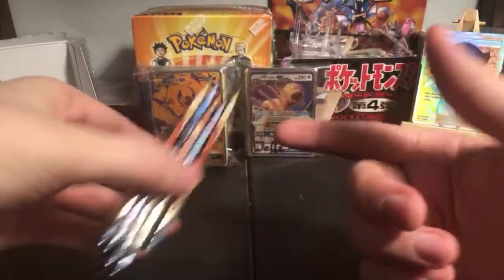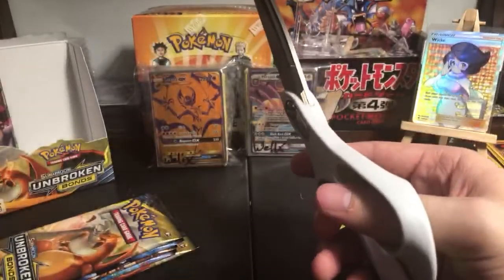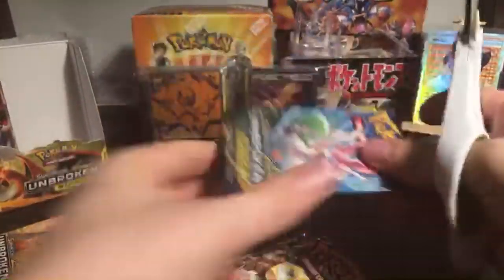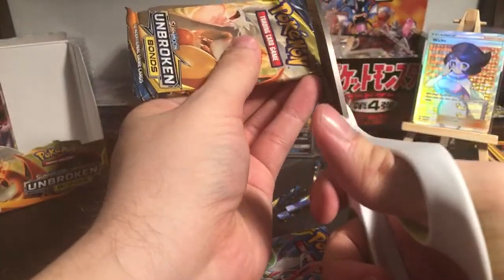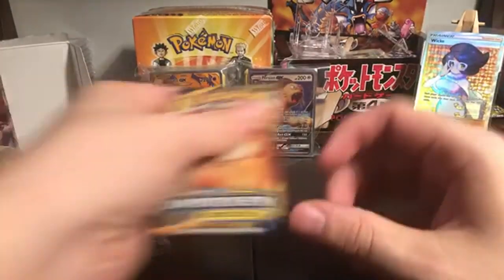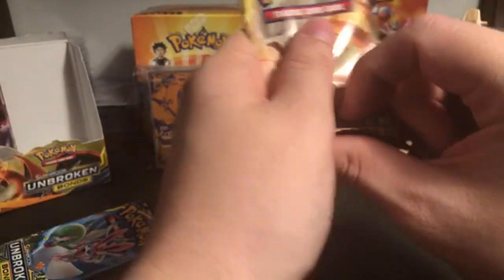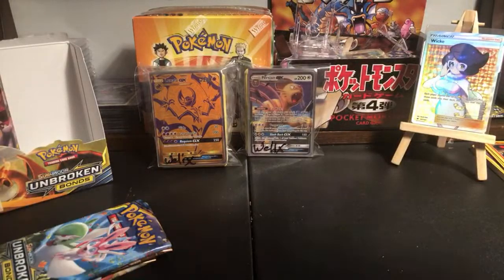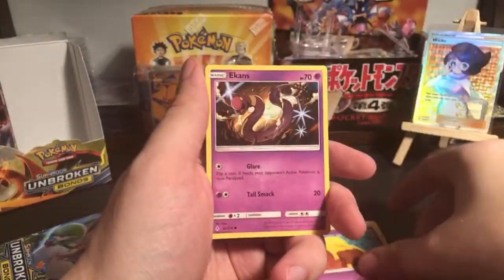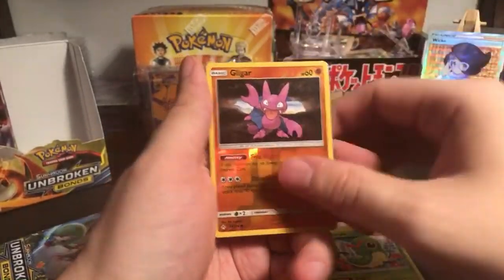Wellix is going all in - we got five packs for Wellix. Pack number one: metal energy, Graveler, Giovanni's Exile, Cleffa, Drowzee, Ekans, Poliwag, Clefairy, Caterpillar, reverse holo Gligar and non-holo Hypno. Pack two: Plumeria, Poliwhirl, Torracat, Zubat, Alolan Diglett, Koffing, Salandit, Sandshrew, reverse holo Gliscor and non-holo Croconaw.